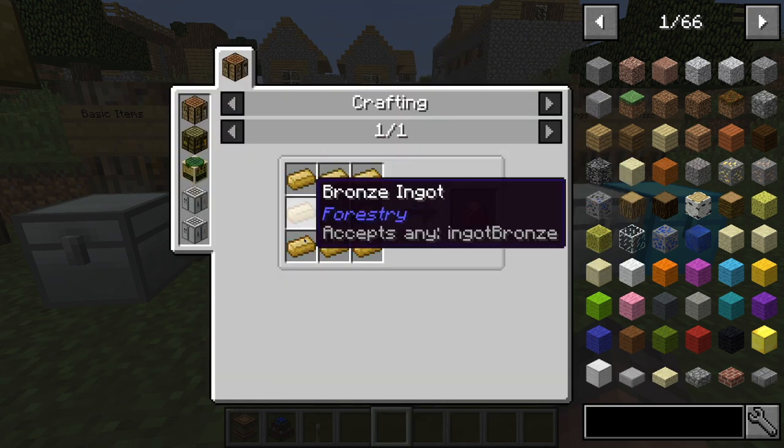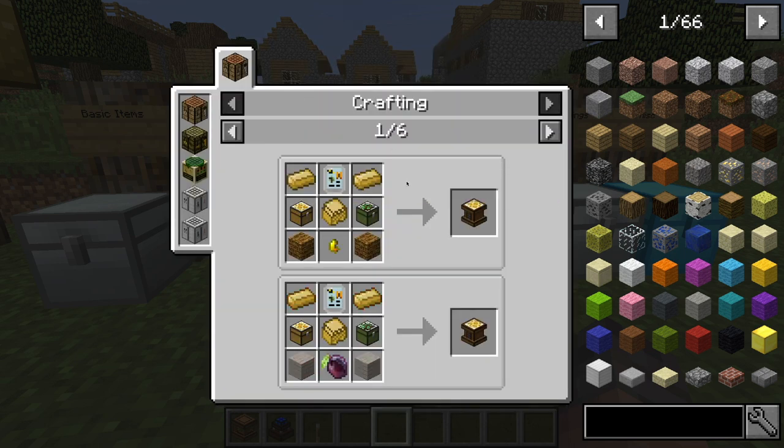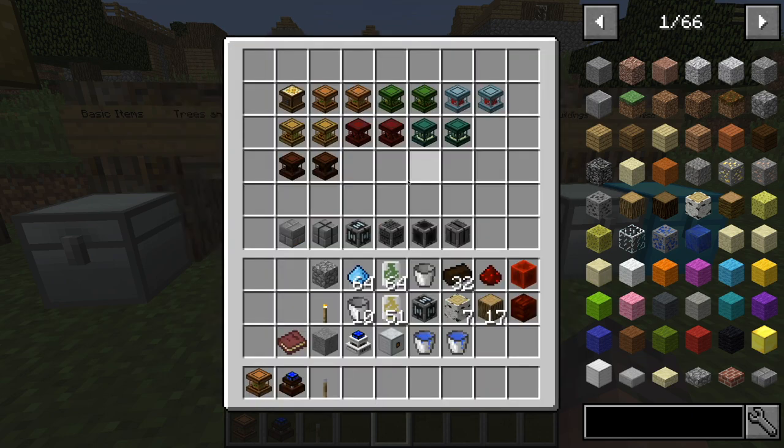To make the sturdy casing, you're going to need eight bronze ingots. The database crafting recipe is a little complex, so I'll go over this in part two as well.